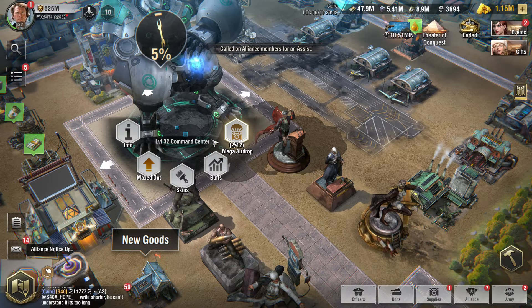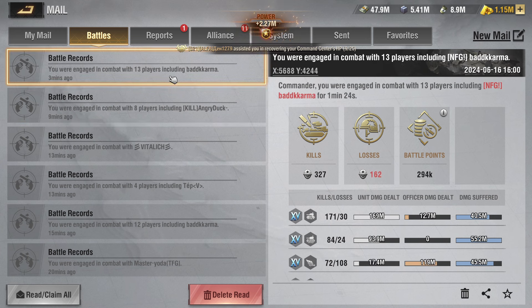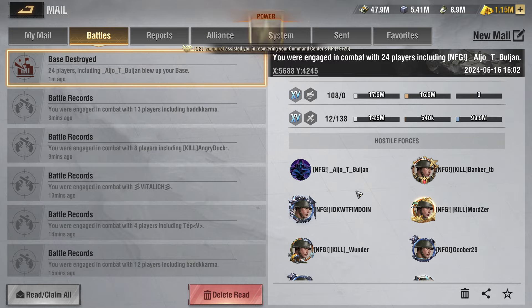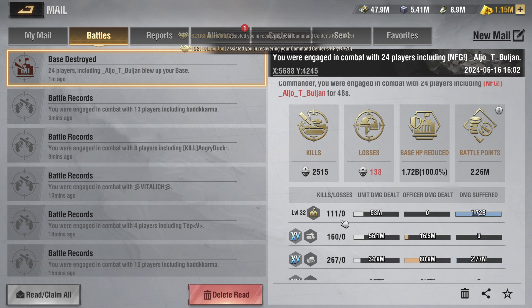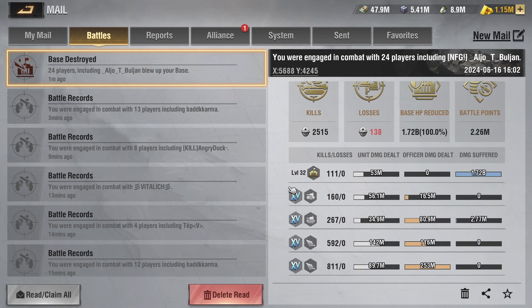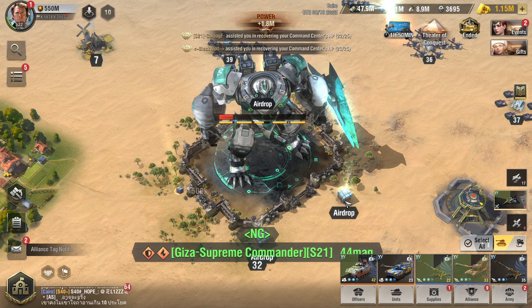I'm going to pull out the assist and finally let's see the battle report. Those were the two last battles — 2515 kills, not too bad for the amount of units I lost, mainly my bombers. The unit that made the most kills should be my howitzer — yep, 811 kills for my strongest howitzer. We'll collect those.